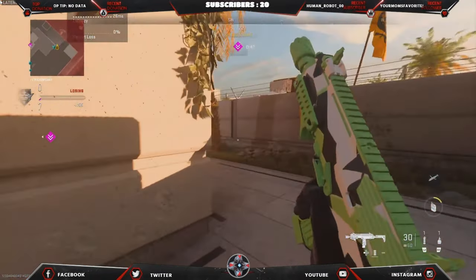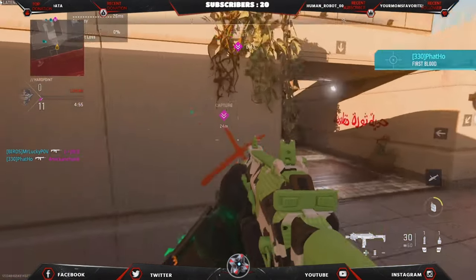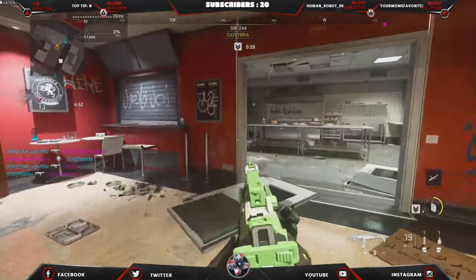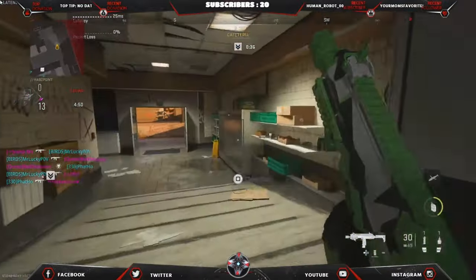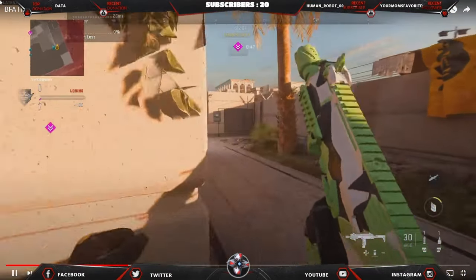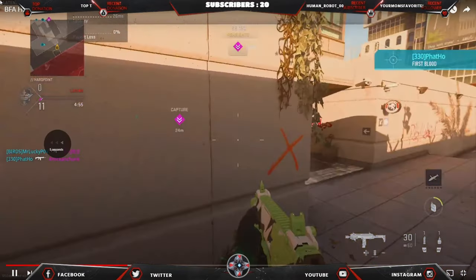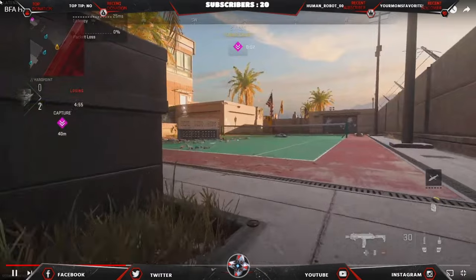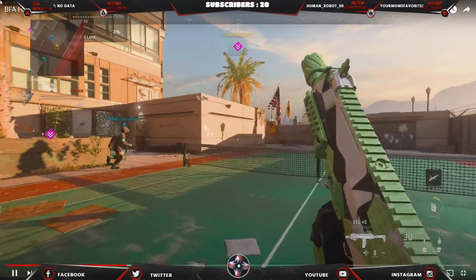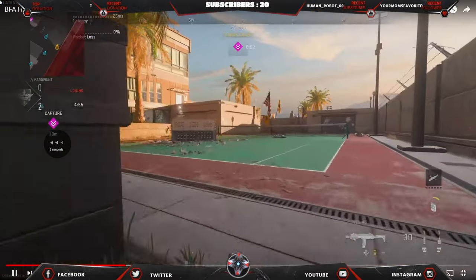There's two down from the team, you spot the third on the right. Straight away, one thing I've noticed is kind of what we spoke about last game — a lack of fluidity in your movement. I want to see a bit more dolphin dives, a bit more slides, just get a little bit faster with your stuff, especially when you're taking a route like this.